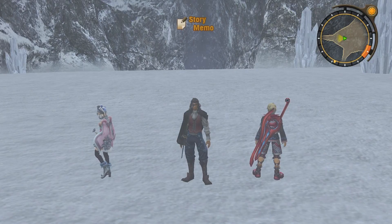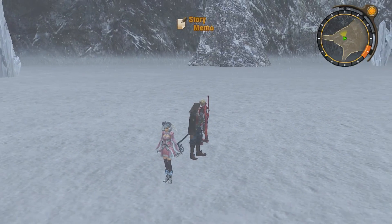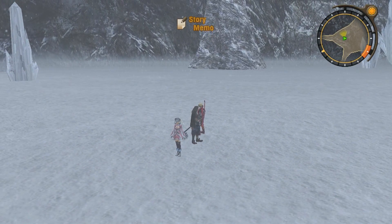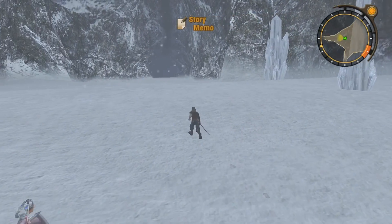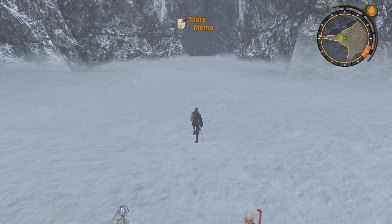Hello and welcome back to Xenoblade Chronicles. Last time we faced off with Metal Face, who turned out to be Mumkar. And today we're going to continue chasing after Fiora, because she flew back in the direction of Galahad Fortress, according to Alvis.